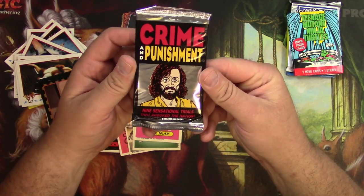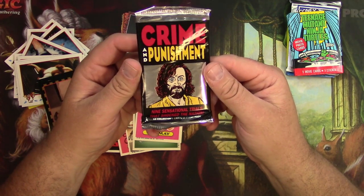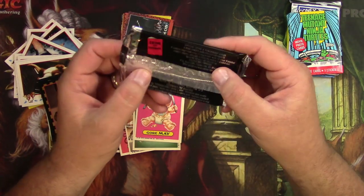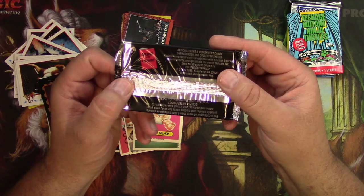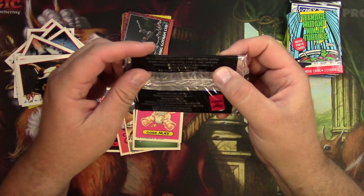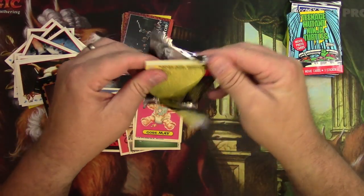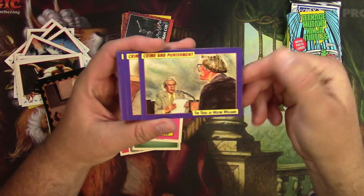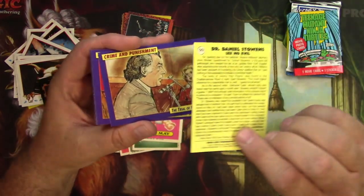Next pack. This is a weird one — Crime and Punishment: nine sensational trials that shocked the nation. So someone made cards out of Charlie Manson — right, that's who that is. You can send away for the three-ring Crime and Punishment binder with collector sheets. That's bizarre. From Eclipse Enterprises. Oh gosh, courtroom drawings — the trial of Wayne Williams. That sensational trial.